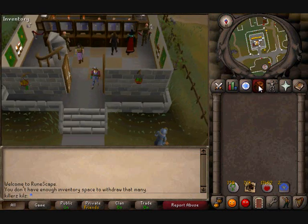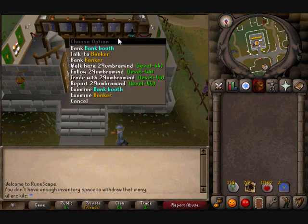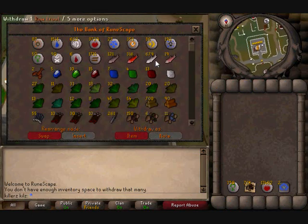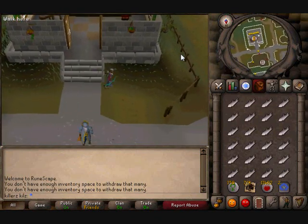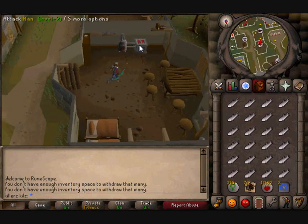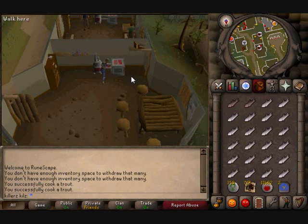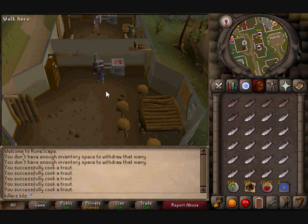Hello YouTube, killerskills here bringing you a cooking guide and tips on how to get decent XP per hour. Starting off at the East Varrock bank — the smallest one — get whatever fish you want out. I'm cooking trout for now. You run west of the bank and come across a cooking range. Just use this cooking range, and it's really good XP per hour.